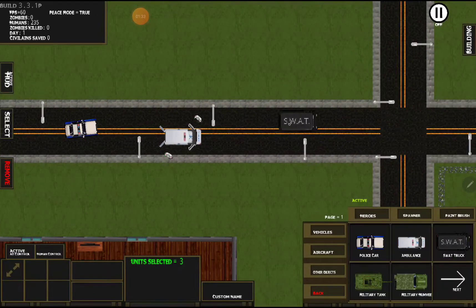We have the SWAT car, which is the first one that's a little bit different because it pops out more units — it's got a good eight of them.